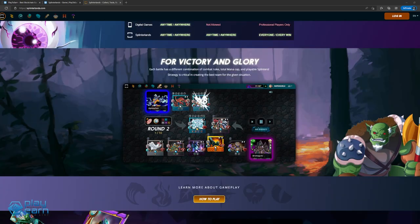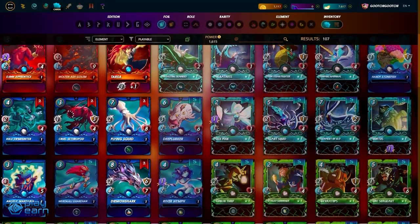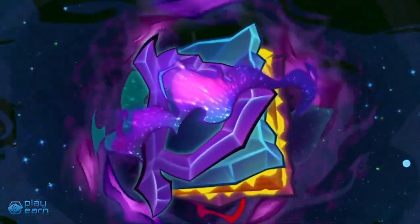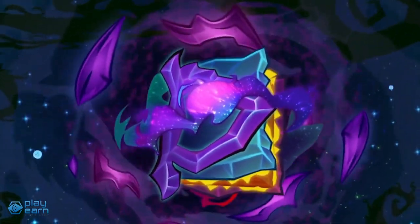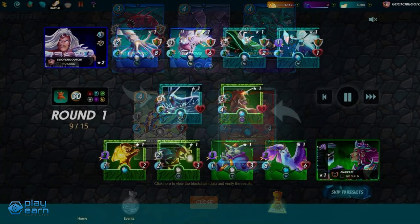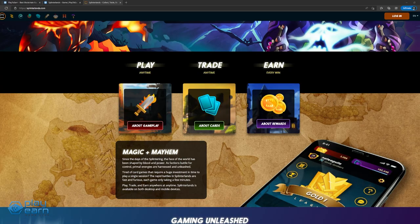You start by choosing a summoner which can give bonuses to the cards you use. Next, you build a deck based on a mana limit that you have to play around with. The stronger the card, the higher the mana cost. Each match will have random mana limits, so you can have a variety of decks ready. Similar to other card games, cards here also have stats like Speed, Attack, and Health, and some cards also have abilities. They also have elements like Fire and Nature that play a role in the match. The positioning of your cards is also important — you want to tank your units in front while your damage dealers survive at the back.